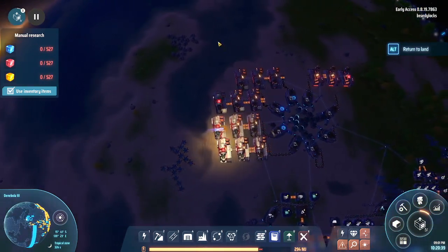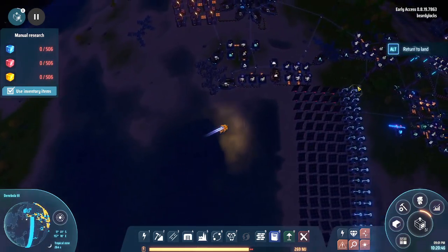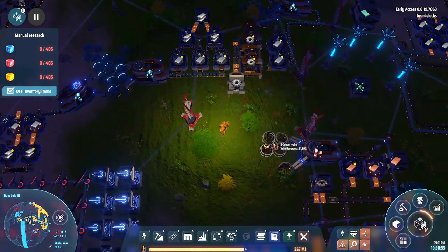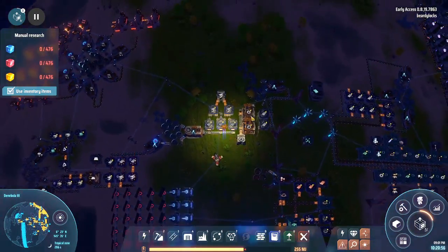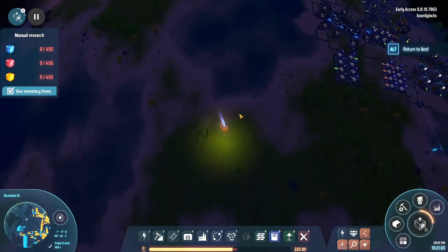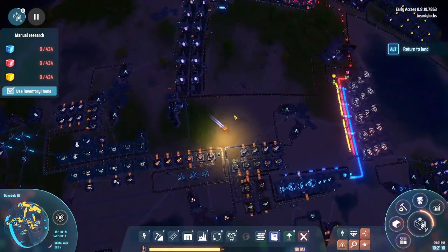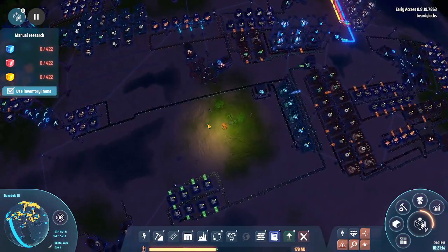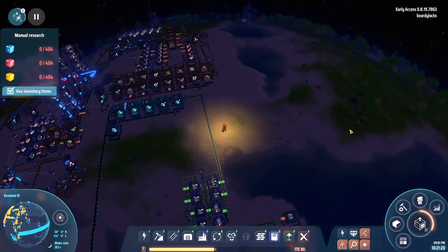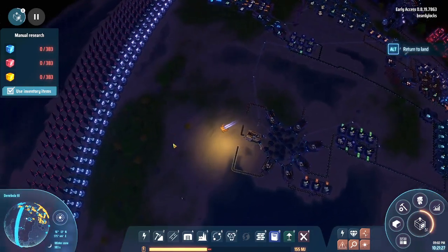We've got iron veins here, and this teeny tiny bit of copper — how much is left? Not much at all, so we're not using that. Not really many good options in all honesty. We only need tiny bits of copper and tiny bits of iron. Let's do it here — got the copper here, and an iron node relatively close by.